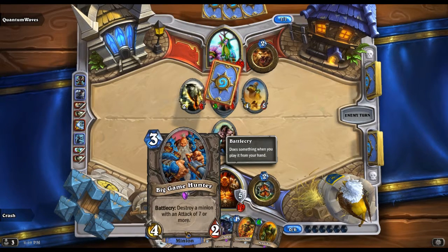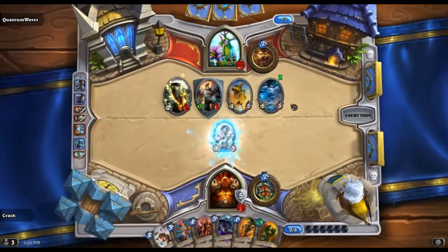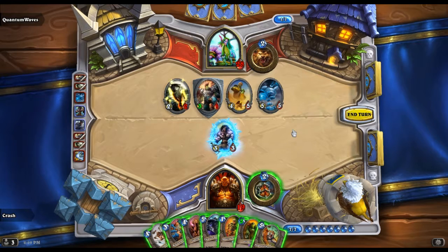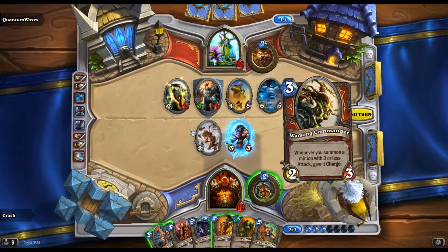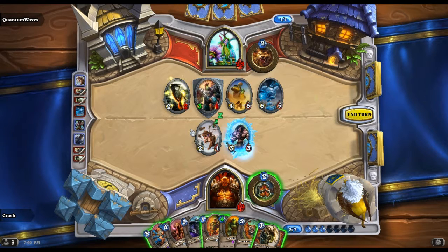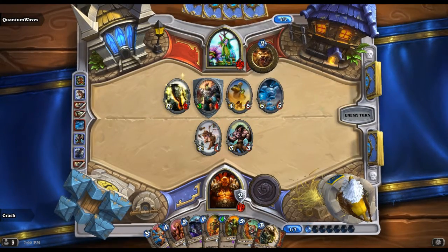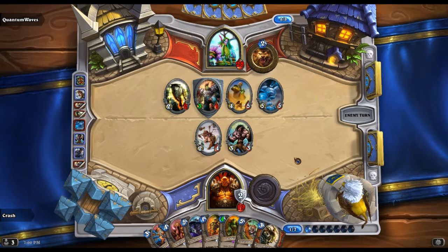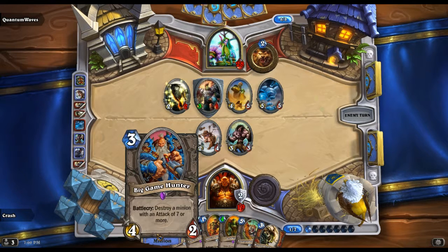Big Game Hunter — I wonder, seven mana — he's not really gonna pull out anything worth Big Game Hunter. He freezes my minion and then bypasses — okay, I like that. Now I can draw a card and armor up. Now he's down to four. It's too bad they changed this card — is this any minion or an enemy? Yeah, I don't like that. That should say 'enemy minion' — that's scary.